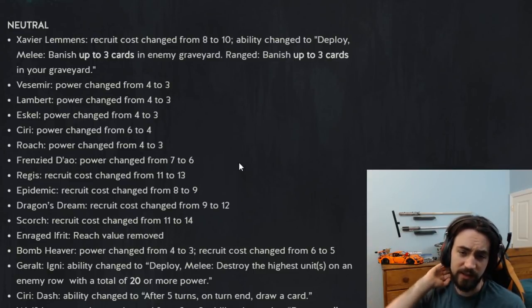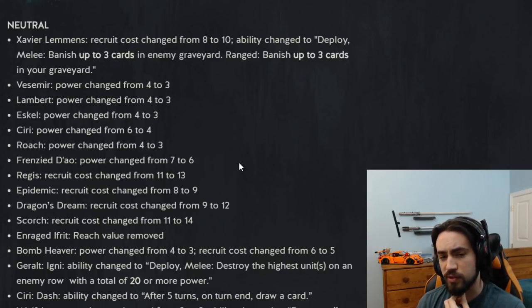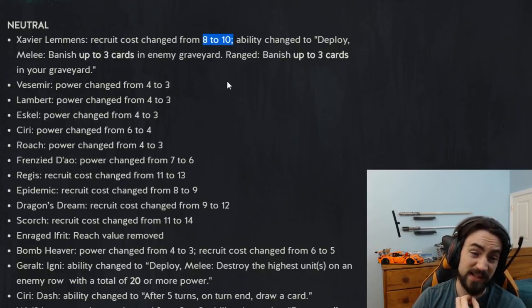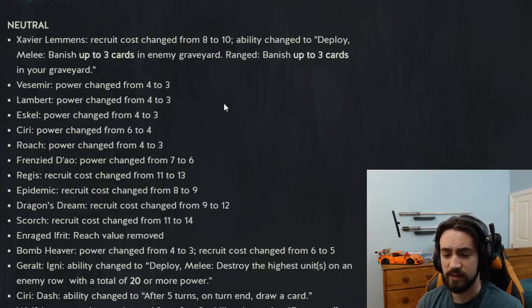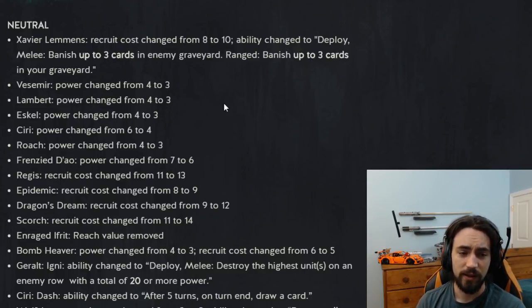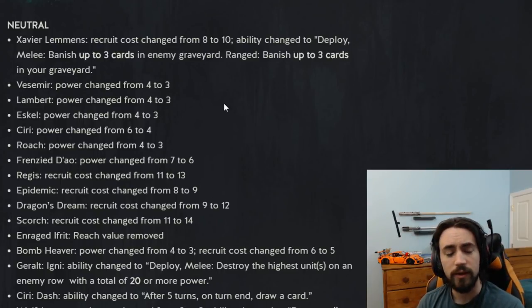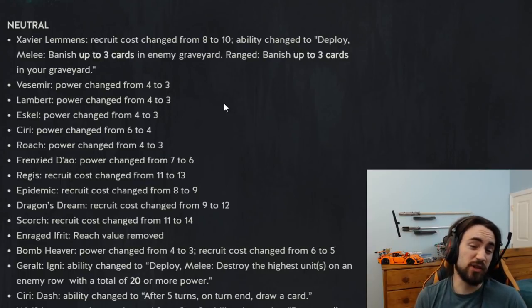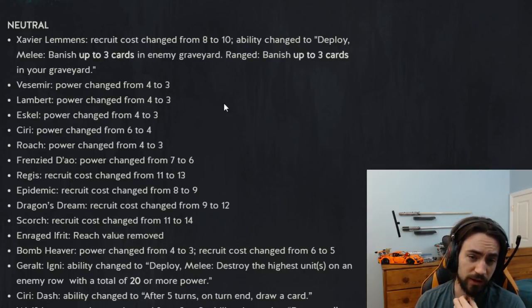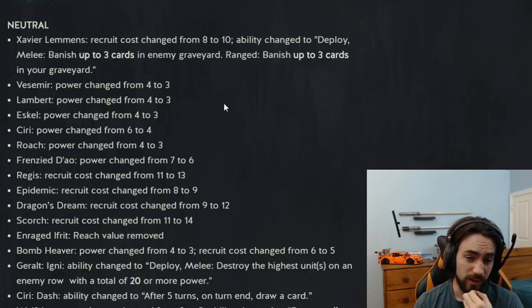Xavier Lemon's recruit cost changed from seven to ten — the patch notes say eight to ten but it was actually seven — and the ability changed to: deploy melee, banish up to three cards in the enemy graveyard; range, banish up to three cards in your graveyard. You can only banish three cards instead of the full graveyard. This hurts. The card went from seeing little play to probably no play. At 10 provisions it's too expensive — even if big monsters is dominant, you just play Urdan, which is 11 provisions and has a better effect and doesn't brick. This card is unplayable.